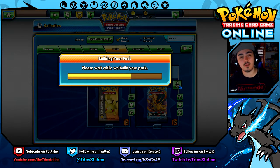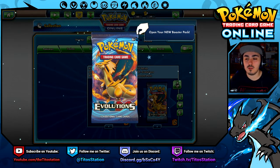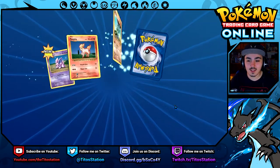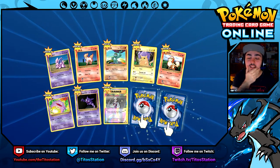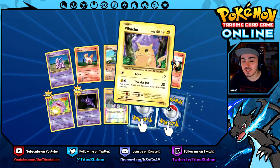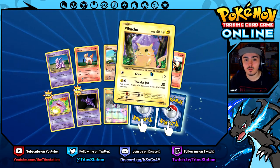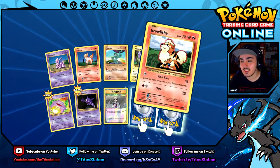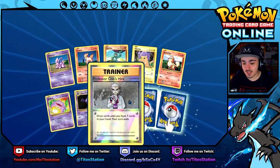Let's hop into these booster packs and open up X and Y Evolutions — hopefully pull something good. Oh man, these cards are so OG, I cannot believe this! This Pikachu used to be a special edition Pikachu that came with the Mewtwo film — when you bought the first movie you'd get this Pikachu. And this Growlithe with the 3D art — and a reverse holo too!